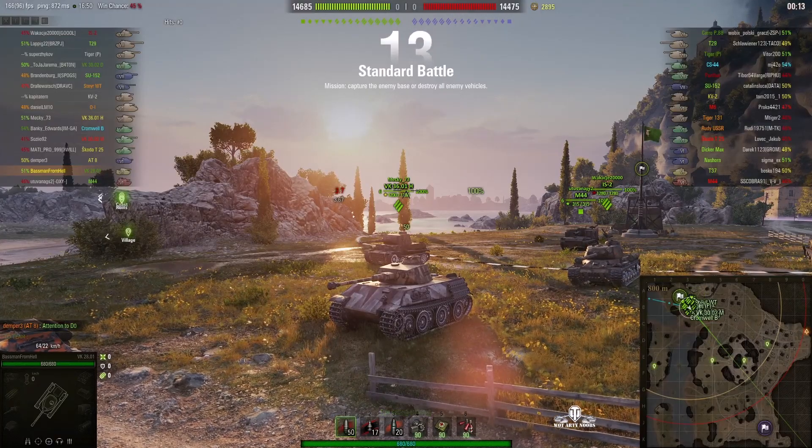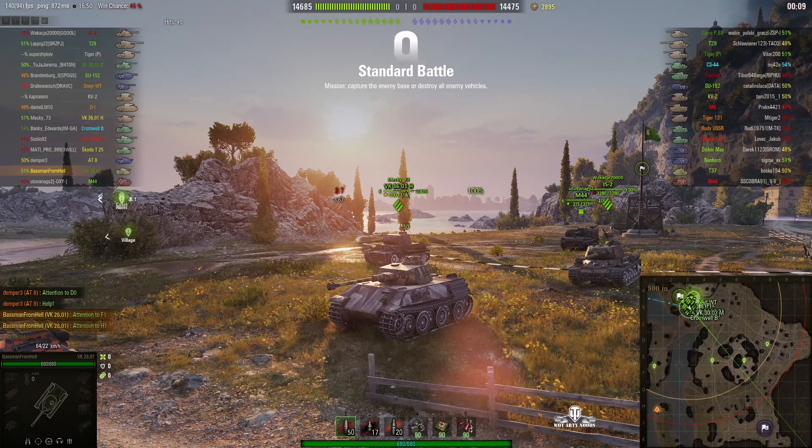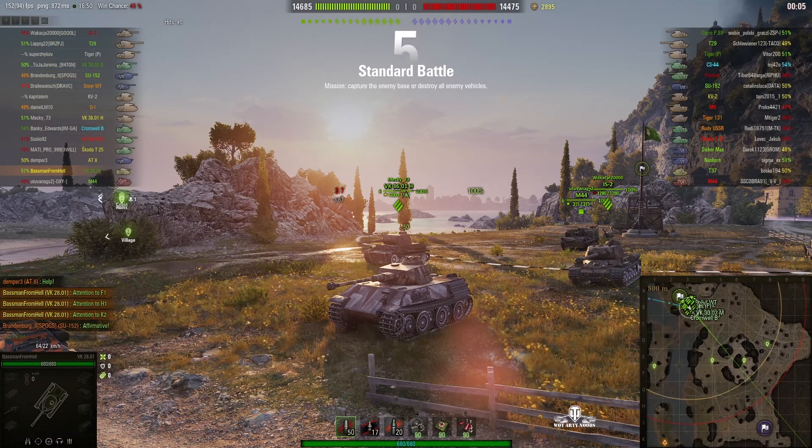Welcome back to WhatRT Noobs with General Disturbance. This is the VK2801, the tier 6 German light tank. It's located on Northport of Mainz and this one is under the command of the Baseman from Hell.